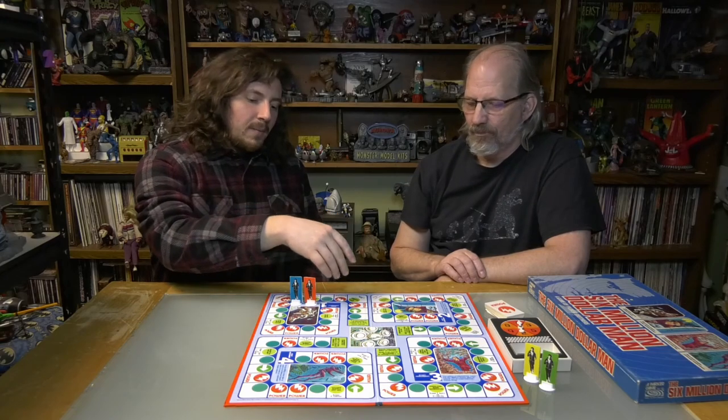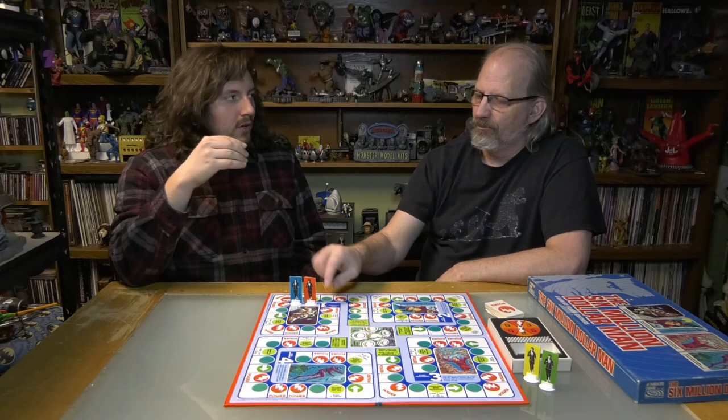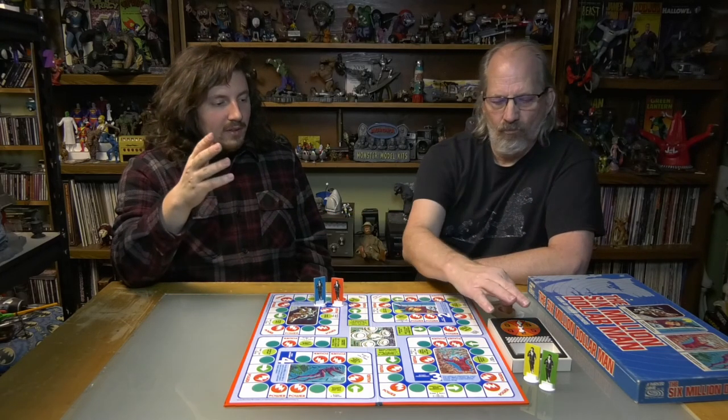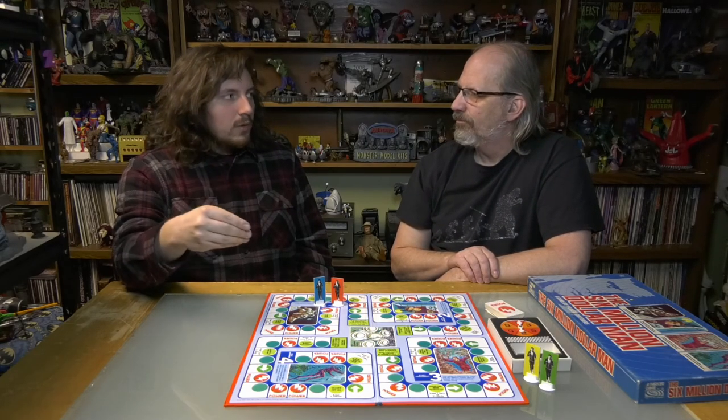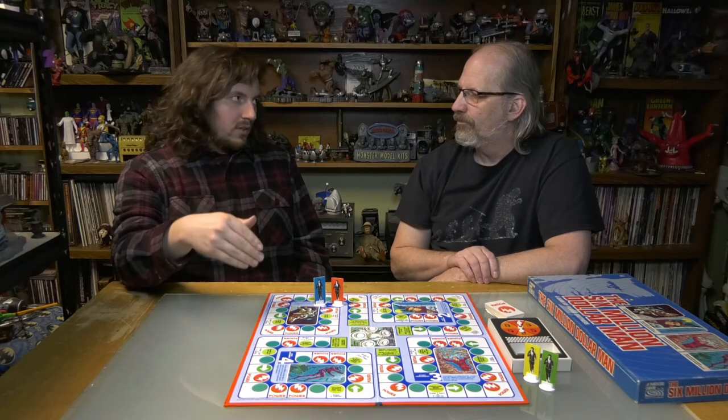Each player starts with eight cards and they move around the board by starting on the first assignment, then choosing whether to go by wheel — spinning and going however many spaces the wheel says — or using power cards equal to as many spaces as they want to move forward.